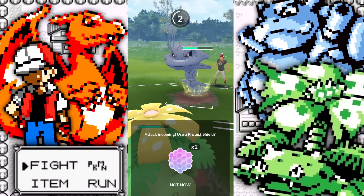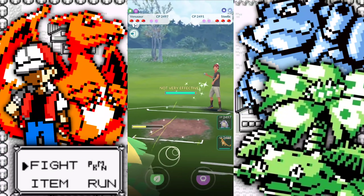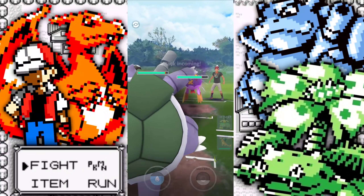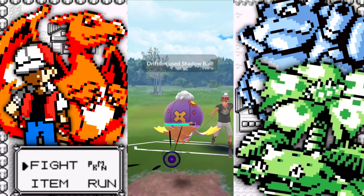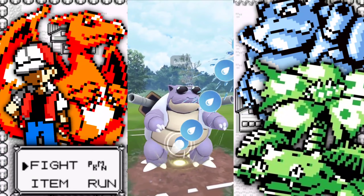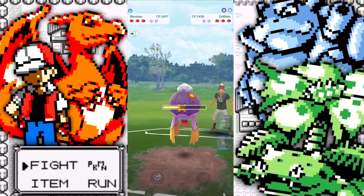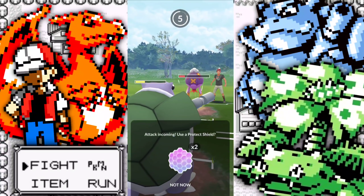We have an XL Steelix here up against our Venusaur — this is great, unless they build up to an Earthquake, that would be troublesome. They're going to retreat into a Drifblim and we go ahead and retreat into our Blastoise, with Venusaur having a bunch of energy loaded up. The reason I wanted to do this video is because I love doing these theme videos — Trainer Red, the old Game Boy games. Anyway, up against Drifblim here.